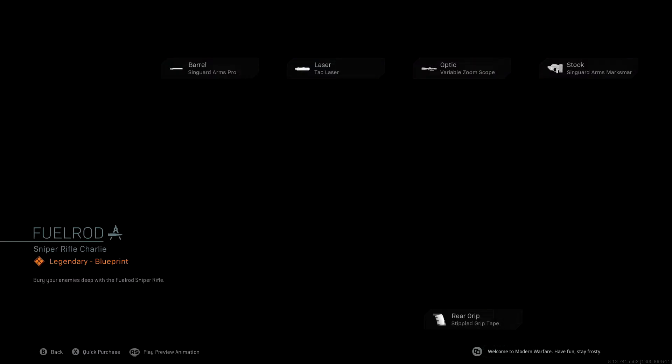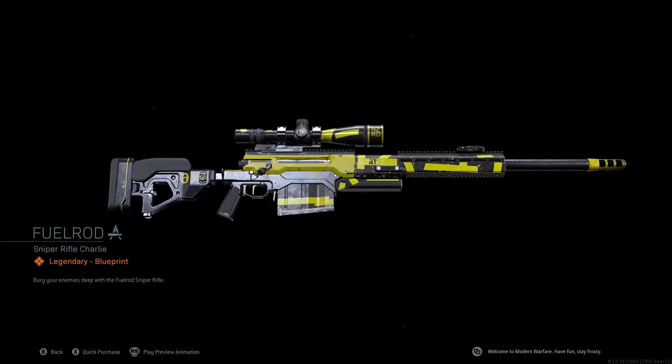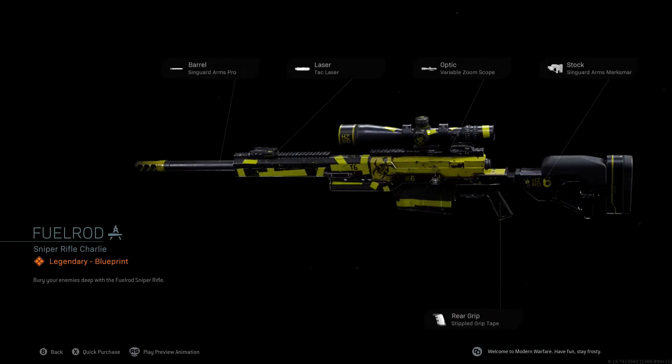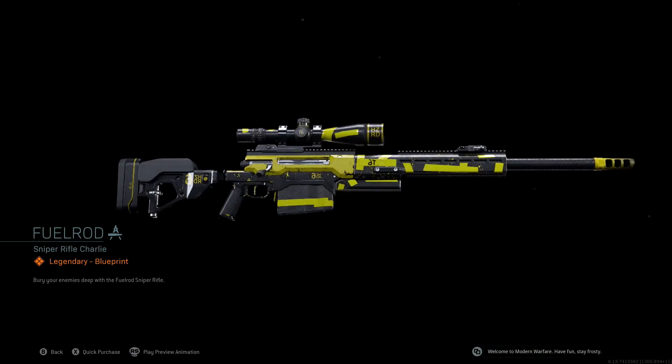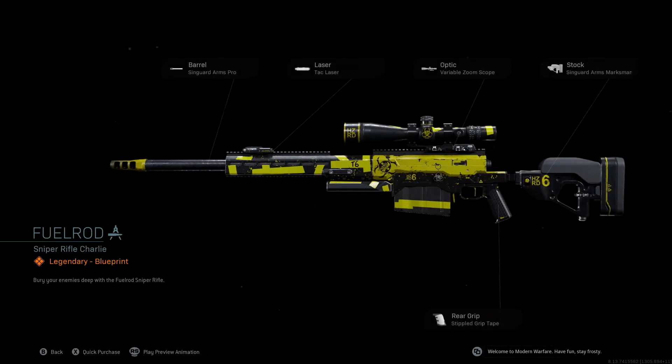The first thing you're going to get is the Fuel Rod sniper rifle. This is for the AX50 and it looks really cool with this yellow and black camo. You guys can take a look and see what this thing looks like — the attachments don't look all that bad. Looks like a pretty decent legendary class setup for the AX50.